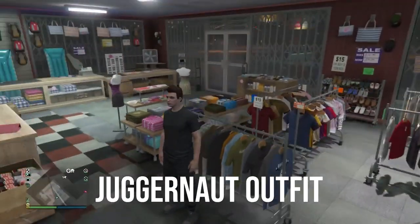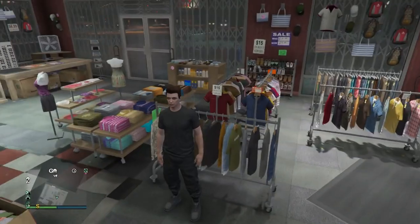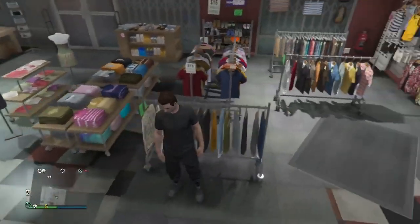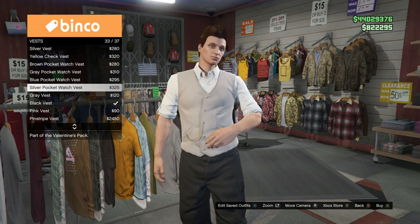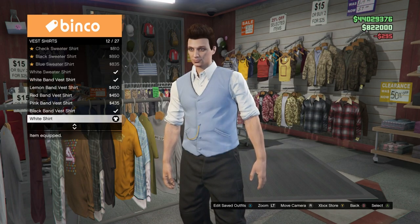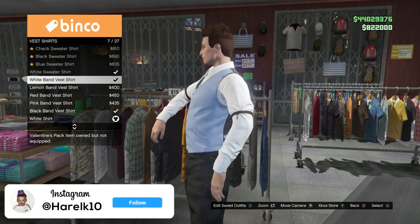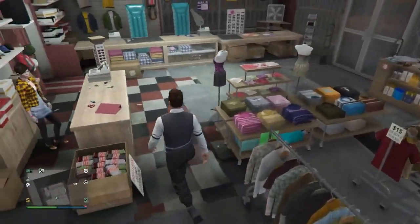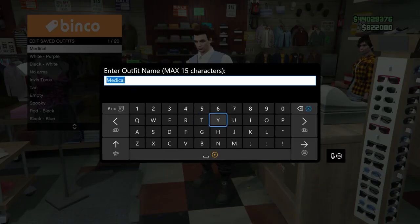To start the juggernaut outfit, head to any clothing store and have a simple outfit — just select whichever pants and shoes you want. The t-shirt doesn't really matter because you won't see it with the juggernaut outfit on. Make sure you have no accessories on. Head into the top section, go all the way down to vests, and equip any one of them. Then go into vest shirts and equip the white band vest shirt — this gives you invisible arms, which is what allows you to have the juggernaut suit on. This one is not optional. Once you have these, head to the outfit section and save this outfit in slot number one — it has to be slot number one, this is crucial.